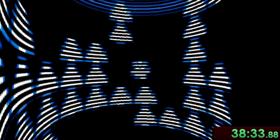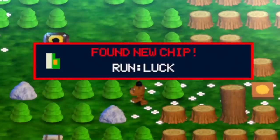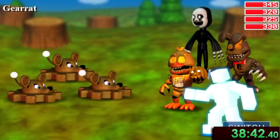Our time in subworld level 2 is pretty short, and after getting back to the overworld we can hit another switch to unlock another fast travel point, as well as walk through this tree to get one of the most important chips in the game: Run Luck, which increases the chance that you'll be able to run from a wild encounter — extremely useful for saving time in this speedrun.